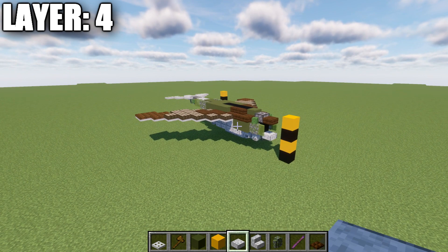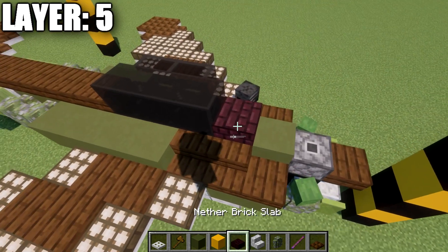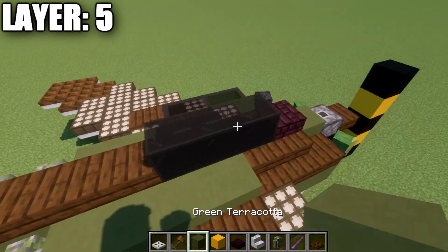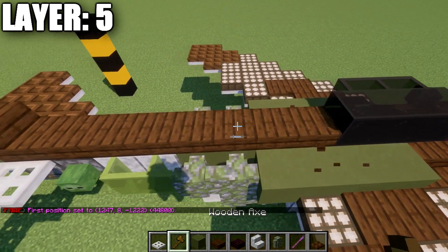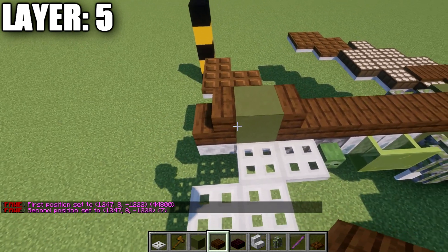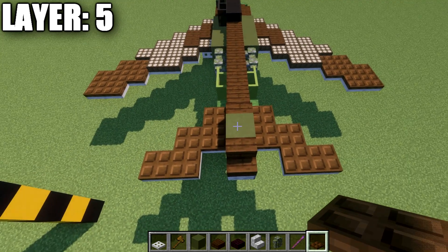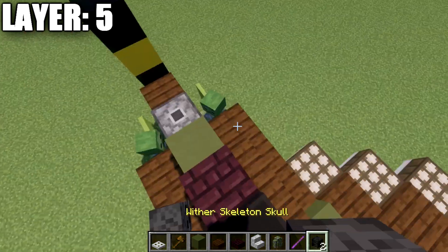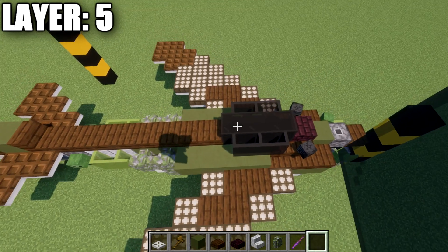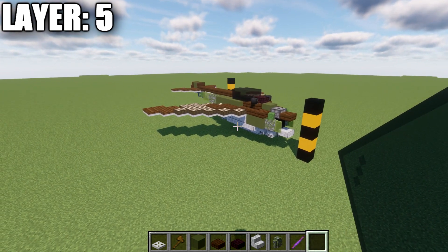That concludes layer four. Moving into layer number five — place another dark oakwood slab on top of the first black concrete block, then a row of three black stained glass full blocks. Take your dark oakwood slabs and place a row all the way back totaling seven, then a dark oakwood stair, a green terracotta block, and another dark oakwood stair. Also place dark oakwood trapdoors on top of the iron trapdoors on the sides for the horizontal stabilizers.